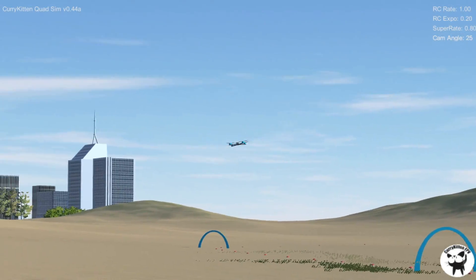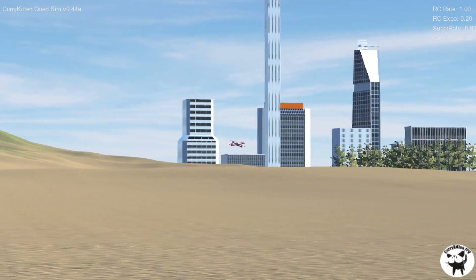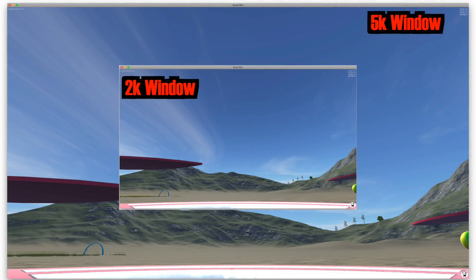I instantly noticed I had a problem because my little font that shows the rates, gravity, and other settings doesn't scale. I'm working on a 5K monitor, so even if I have it at like 2K in a window, that font shrinks down so small I can't see it. I thought that's something I needed to change — it needs to scale up.